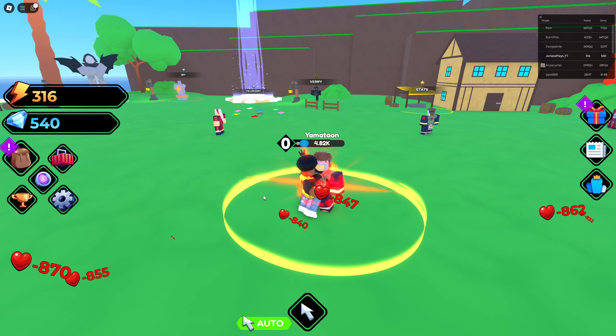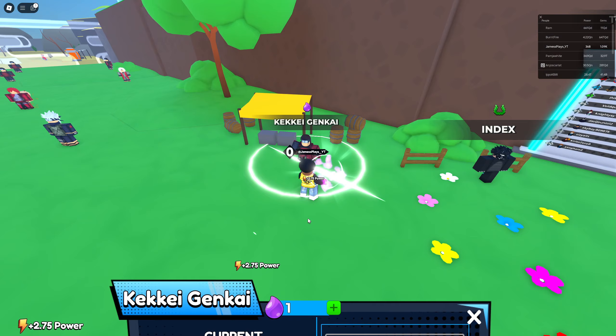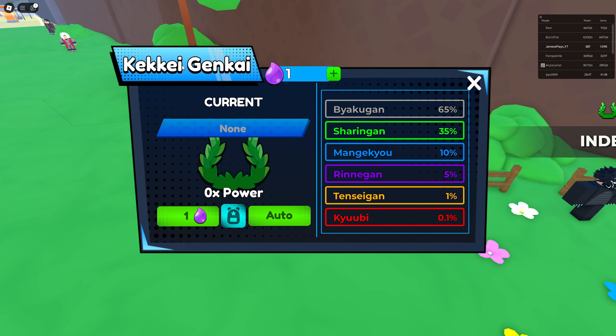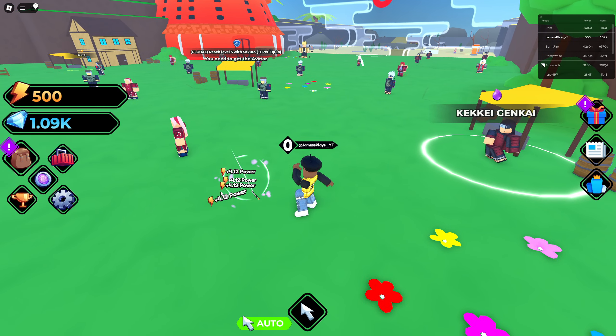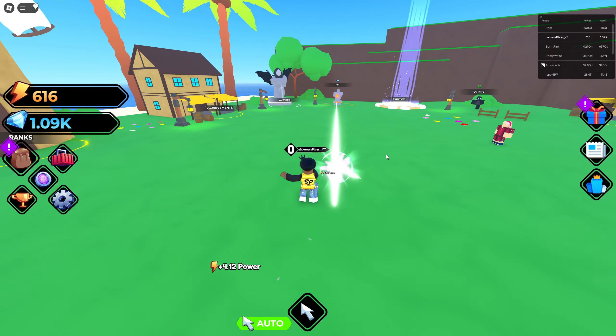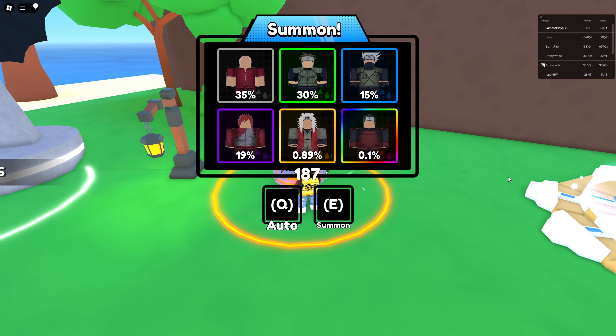We're gonna have to explore, get some characters and things like that. What is this - current? So these are the roles we can do. Can we hit auto? I got a 50 power boost. I don't know what that does but it definitely does something. To get 50 more power boost, I guess. Let's come over here and see what this is.